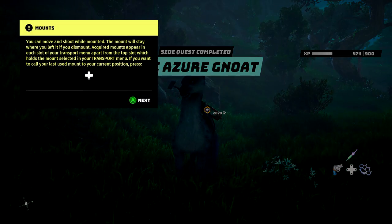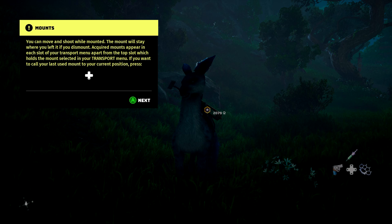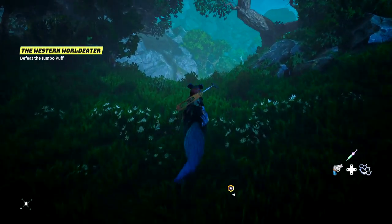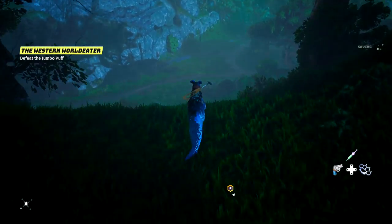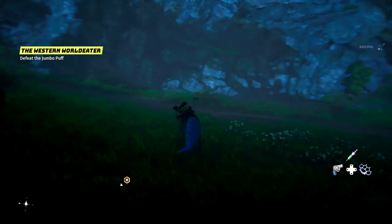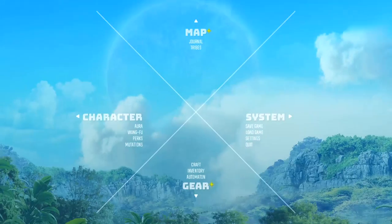I guess he's our guy now. You can move and shoot while mounted; the mount will stay where you left it if you dismount. If you want to call your last used mount to your current position, press the button. He's definitely faster than what we're rolling with — not that quick, but it's better than nothing.